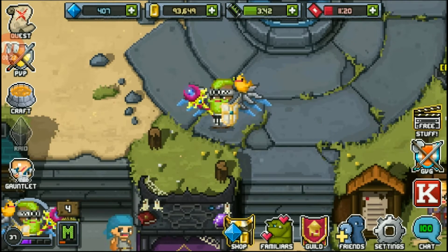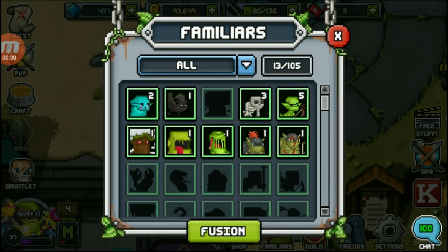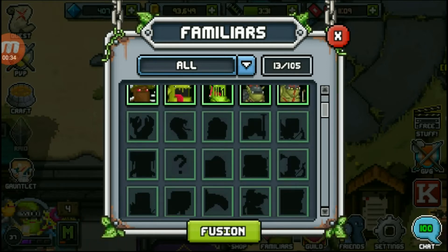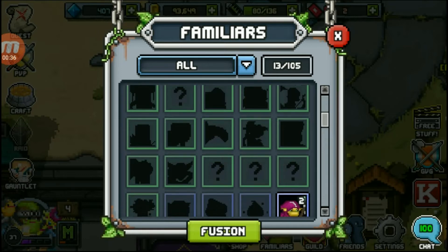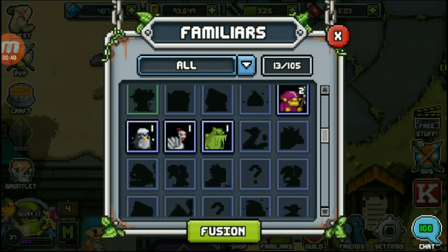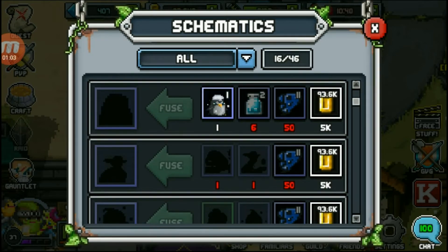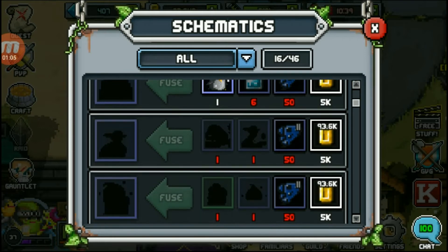Some key ingredients for pet fusion usually are gold, common material, familiars, and schematics. It's a good idea to catch all the familiars you don't have yet, even if they are weak, because you may need those weak familiars one day for fusion to create an even stronger familiar.